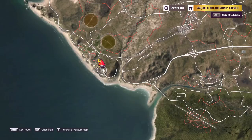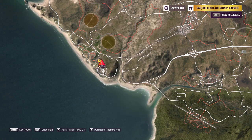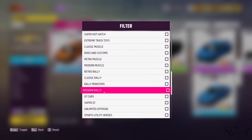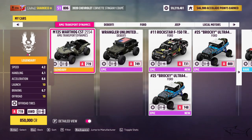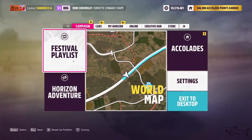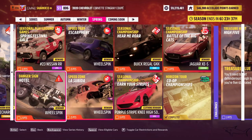For the Danger Sign hotel challenge, it's unlimited off-road with an A-class car. Fast travel there, then go to Change Car. Filter by A-class and unlimited off-road. Take the most powerful car with 800 points in that class — something like the Trail Cat. With that car you can make the jump really easily. It has to be in the unlimited off-road class.